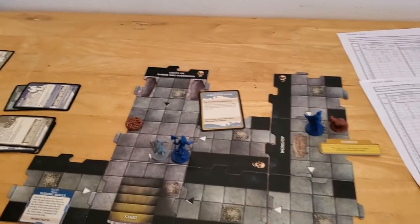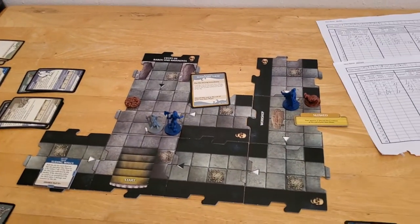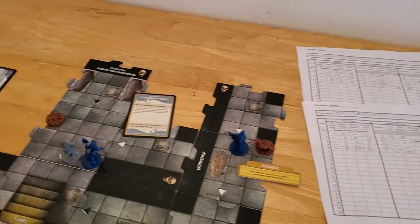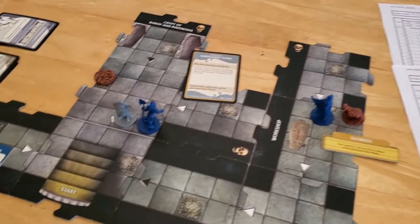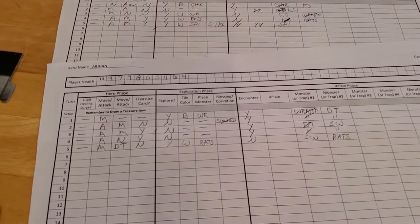Starting turn number six with Arjun. Things seemed like they turned around a little bit for us recently, but then turned back around again, so things just aren't going well. We started out the game with the wraith, a couple of traps, then drew another wraith, and now our cabin has turned and he's turned again. Things are not good — this is down to one hit point, but we'll keep pressing on.